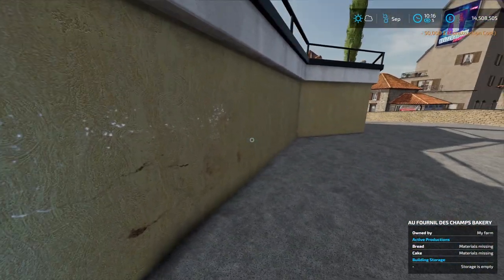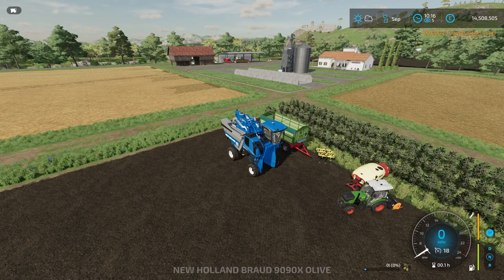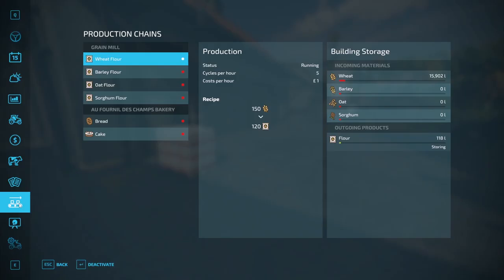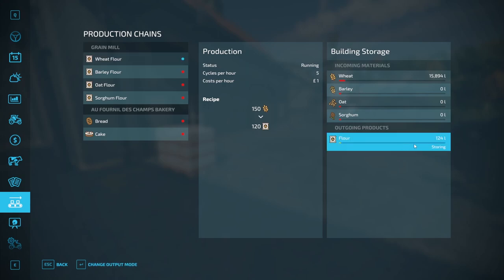The same sort of thing comes up. Go back to the production menu and now you can see you've got the bakery as well as the grain mill. What you're going to need to do is change the grain mill output from storing. If you click over here on PC you can see it's on storing. Go down to 'change output mode' — selling will automatically sell once you reach a certain amount of liters of flour, so you don't have to pick it up.